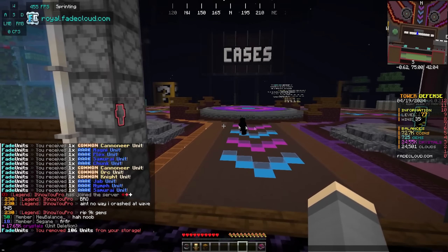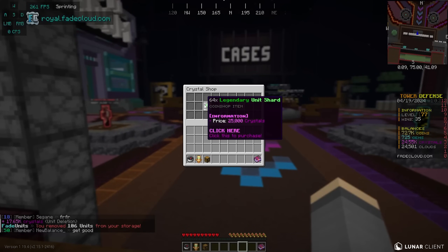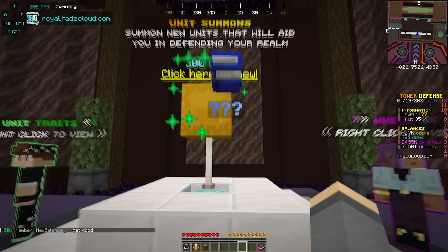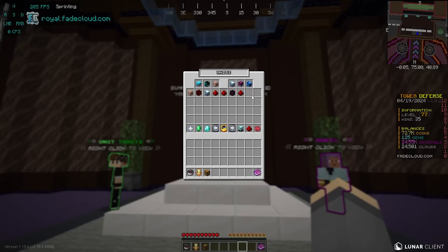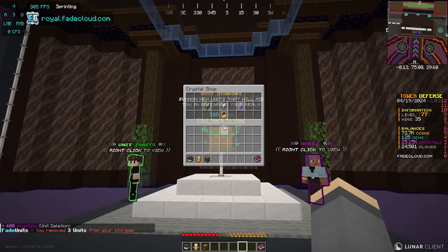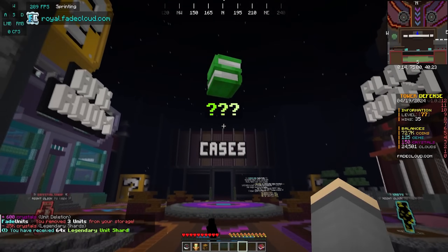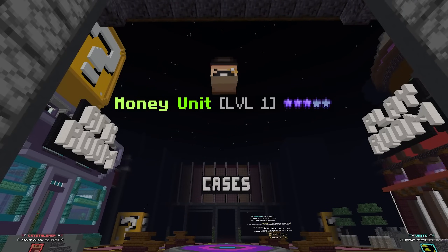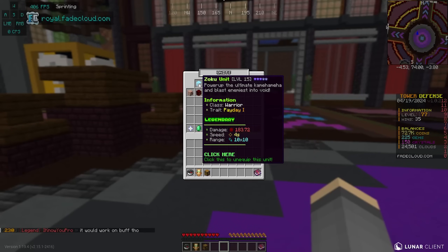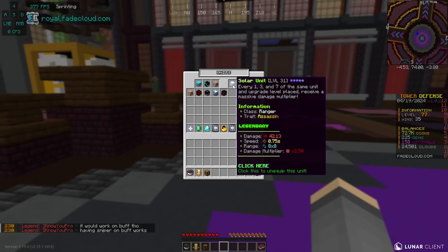We just got another 17,000 crystals. We're literally right off of getting another crystal shop buy for 64 legendary shards - 500 crystals difference. I deleted basically everything - that was worth 600 crystals. That was enough! Crystal shop buy again - please. Storage. We're popping open another one. I want the assassin, or the money. Hey - I take that! I absolutely take the money unit!